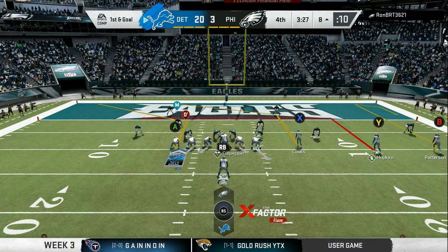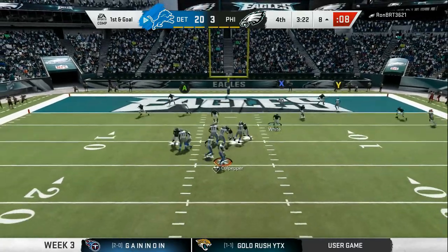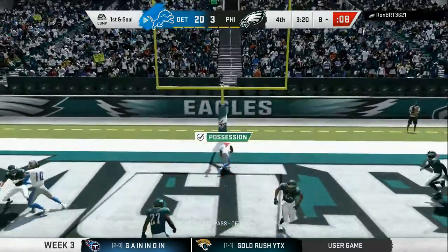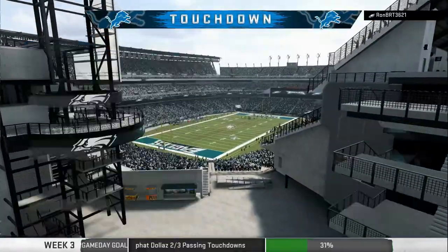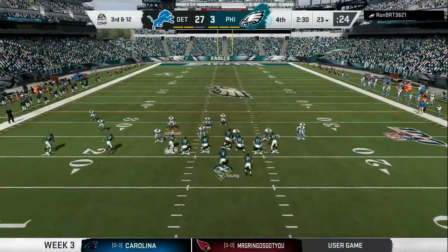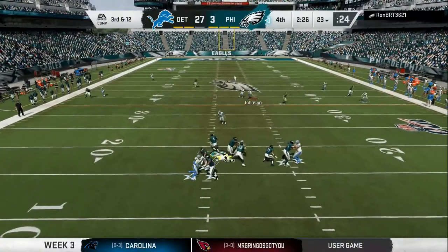In the red zone, this is something you need to go to. You can see I got a double post, post tight end, post inside, smart in-route with the Y, and a curl manipulator on the right outside. That B receiver is gonna make that safety get out wide — it's gonna leave the inside wide open. That safety has to travel all the way to the right, farther than he wants to. And we got a dot against Cover 2.